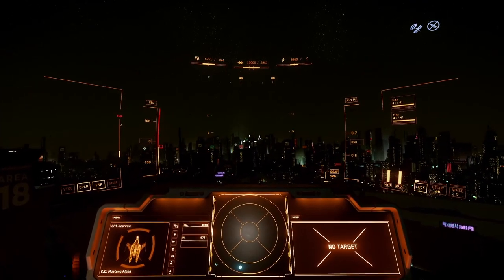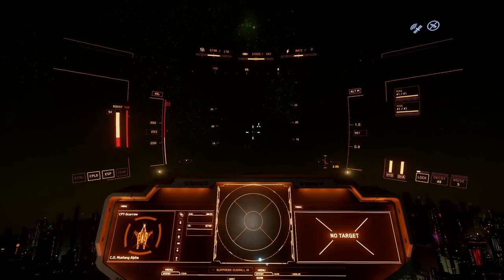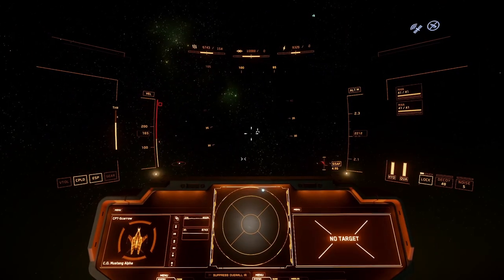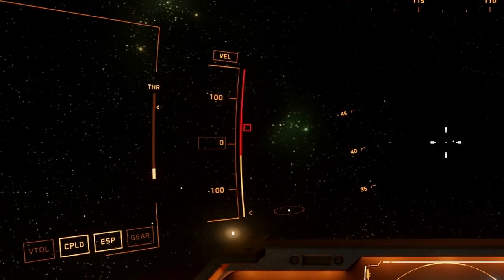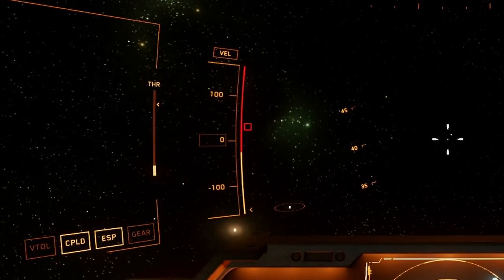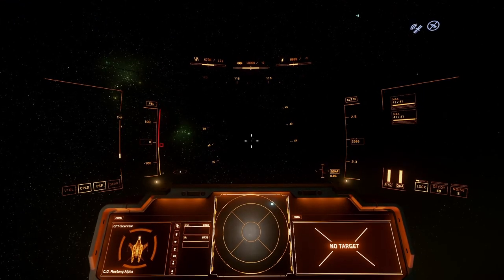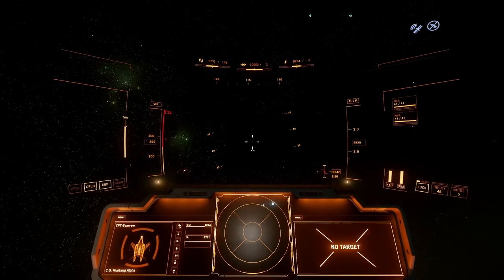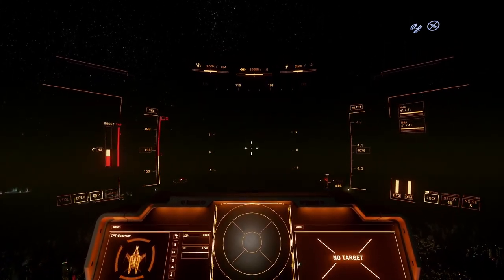Left mouse button fires your main weapons — but not in an armistice zone. C toggles cruise control on and off. The speed indicator on the left shows a red zone for above-optimum maneuverability speed and a yellow/cream zone for optimum maneuvering speed — you don't have to stick to it exactly, but it's a guide. Press C to set cruise control to your current speed. Shift is boost, and X is your airbrake — it uses reverse thrusters to slow you down faster.